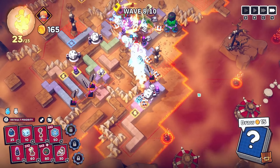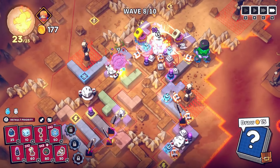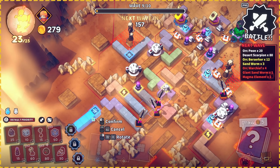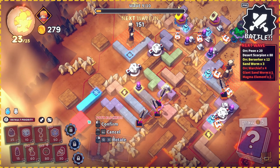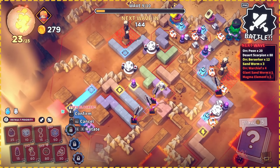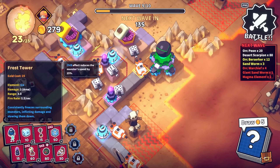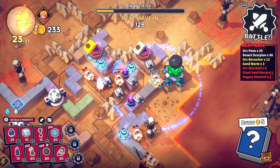Let's draw some cards. I am making it hell — this is a right maze and I'm loving it. No one's getting through, which is nice. 279 gold. Let's just make it go up here again — look at that, everyone! Who would have thought.